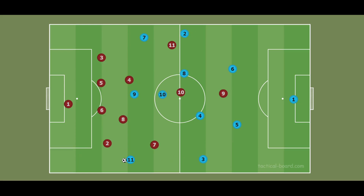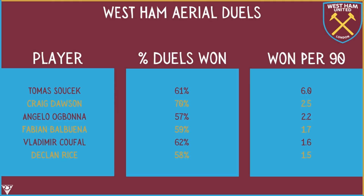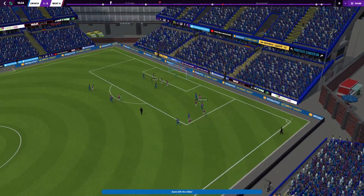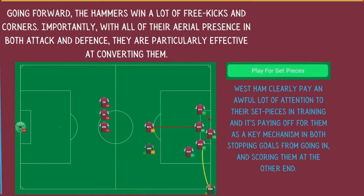When crosses or longer passes do find their way forward to the big men at the back, the Hammers are more than capable of winning their aerial duels. Several of the defensively minded players have won significantly more than they have lost in the air. This defensive stability has contributed to an impressive tally of just 28 goals conceded in their 24 matches, which is the 7th best defensive record in the league so far. No team has conceded fewer with less possession, again making West Ham a very interesting side.